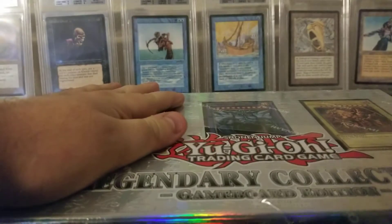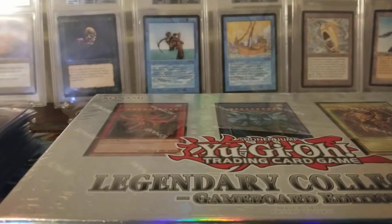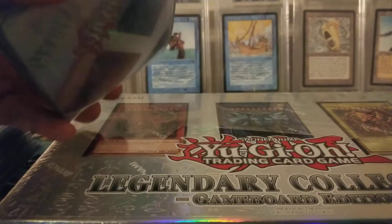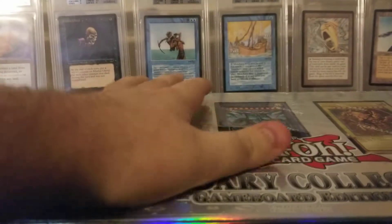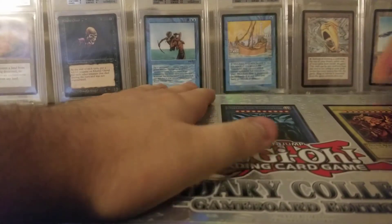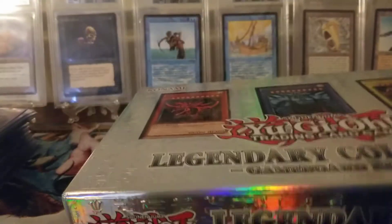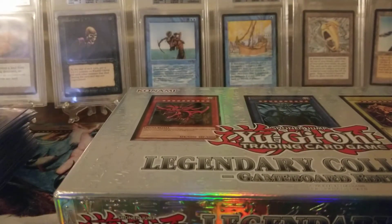We're going to sleeve any foils we get in penny sleeves, and then we have card savers. I don't plan on doing a Yu-Gi-Oh! submission anytime soon, but I like to keep things in card savers anyway.